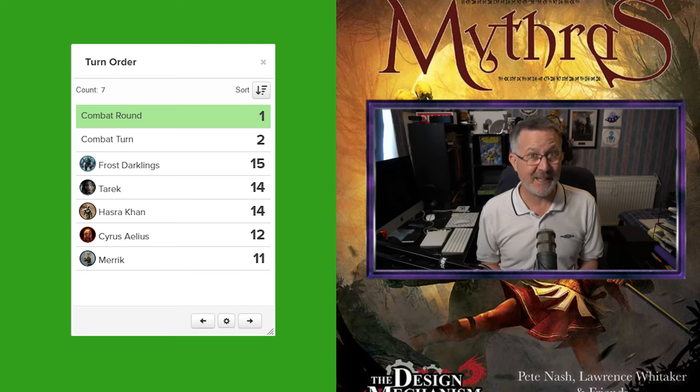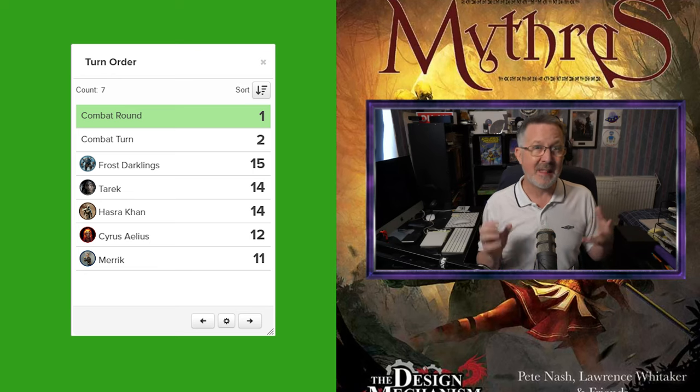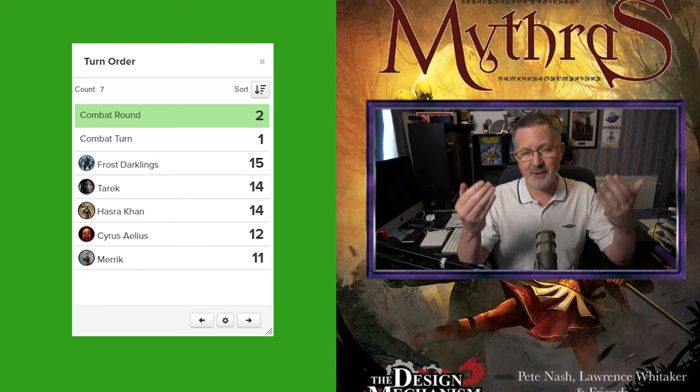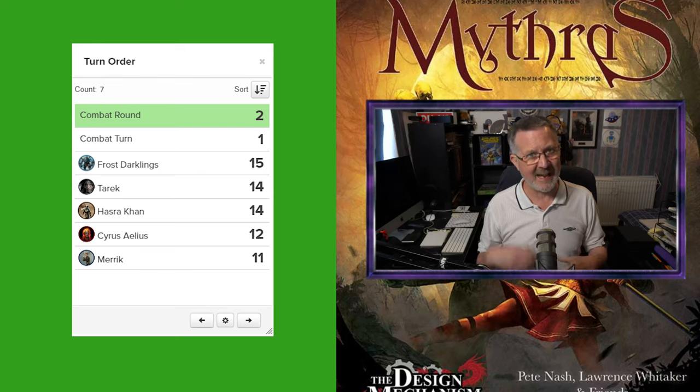Once we've finished combat round one — turn one, turn two, turn three — and nobody's got action points left, then we move on to combat round two. We go back to the top of the initiative order and everybody's action points are refreshed, then we continue the combat in initiative order. Just to remind you: initiative is rolled at the beginning of combat and it stays there right the way to the end. You do not keep rolling it at the beginning of every combat round.